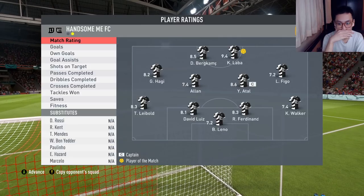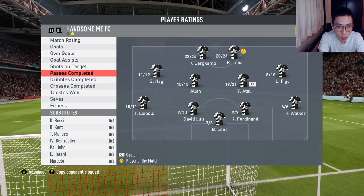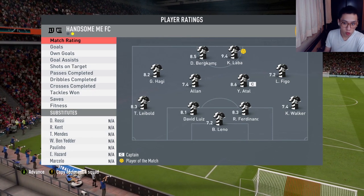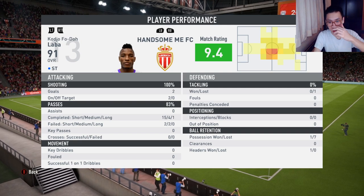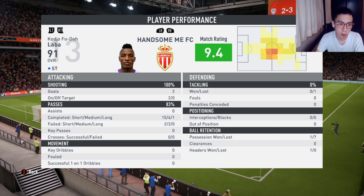Laba, man of the match — two goals, no assists, two shots on target, 20 passes, 18 out of 19 dribbles attempted, so the one tackle did not go through. I lost the ball seven times, but I didn't feel it that much.